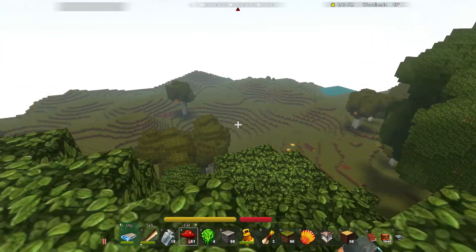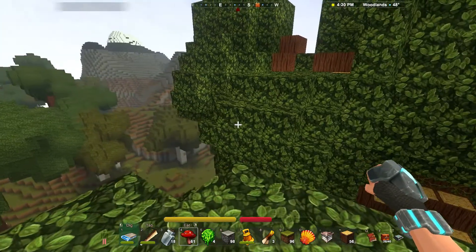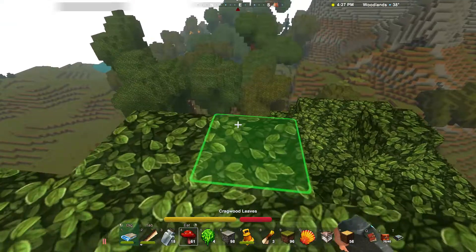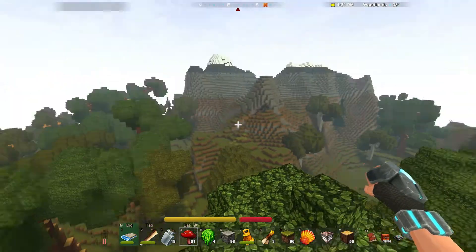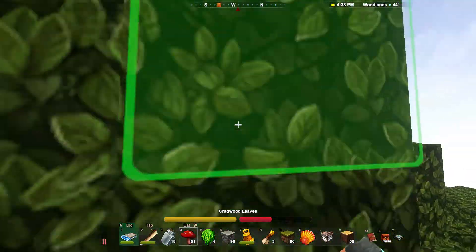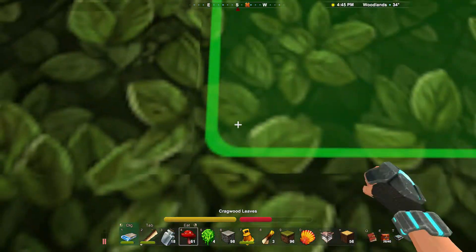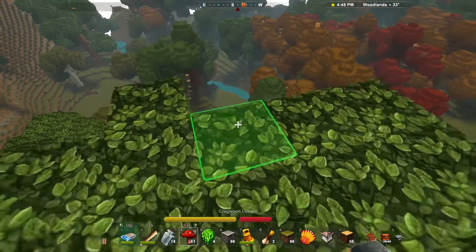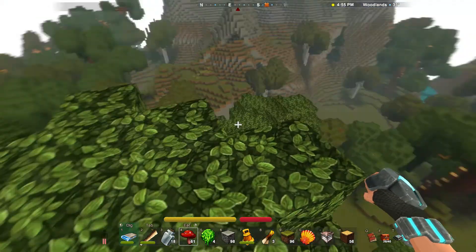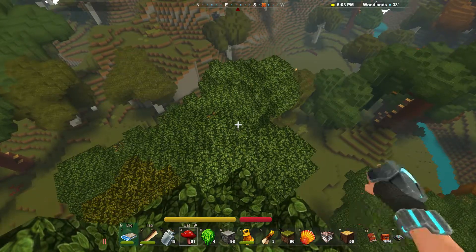Jumping around these giant trees is a lot of fun — you can see for miles. There's snow on top of that mountain and I haven't even been there yet. You can jump a lot higher than you can in Minecraft, which makes walking up in the trees kind of exciting. There are mountains over there I haven't visited, and forest too. So far I've seen autumn forest, regular forest, grasslands, jungles, tundras, savannah, and an autumn jungle.